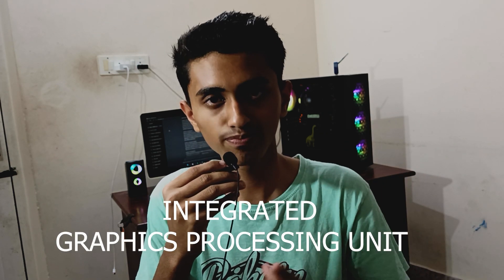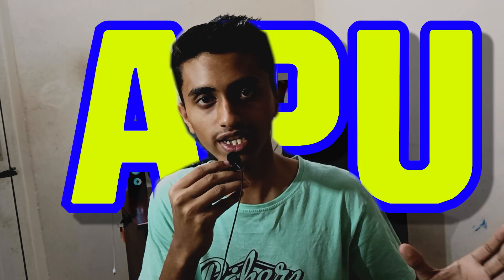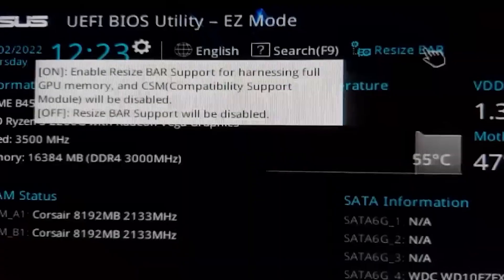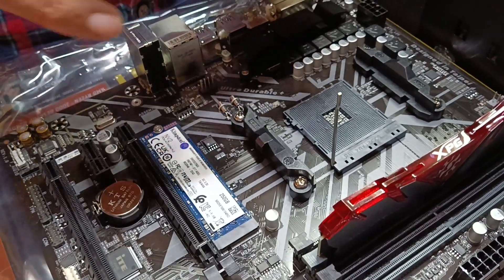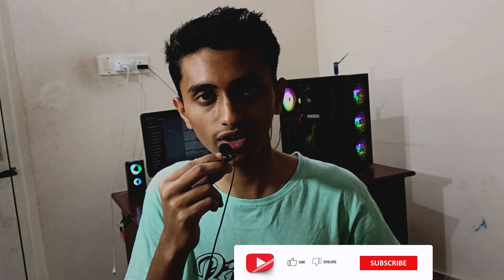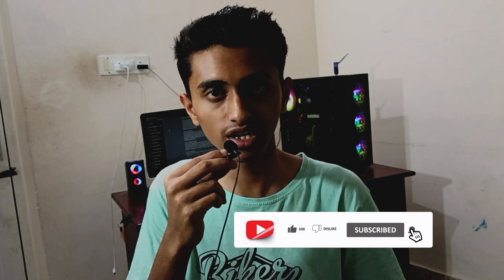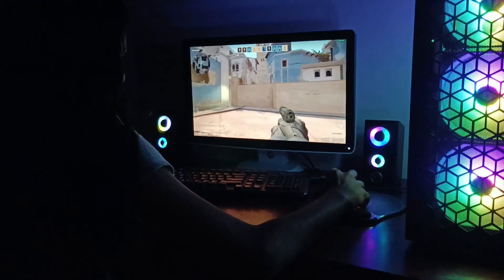Its special feature is its iGPU. For those who don't know what an iGPU is — iGPU is an integrated graphics processing unit, also called an APU, accelerated processing unit. In simple words, it has a built-in graphics card. Without adding any external GPU, you can easily play games and get a display. This has 2 GB video memory, and you also have the option of using shared memory, so you can allocate an extra 2 GB of RAM to the GPU, giving you 4 GB of VRAM.